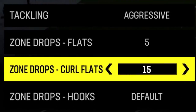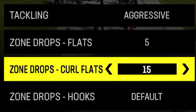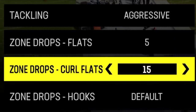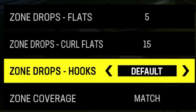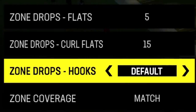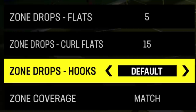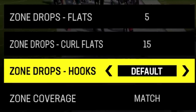Curl flats to 15 is good for slants and crossing routes. Sometimes if they're running deeper crosses I might change this to 20, but I've run it at 15 all year and have rarely had to do that. I don't really set my zone drop hooks because hooks don't really follow — they're kind of trash. So I typically man my zone hook defenders to somebody, especially in cover three, manning them to the receiver most likely to go up the seam while I cover the middle of the field.